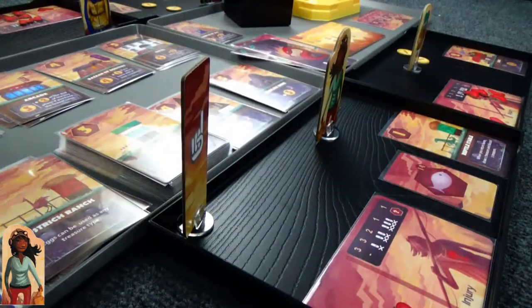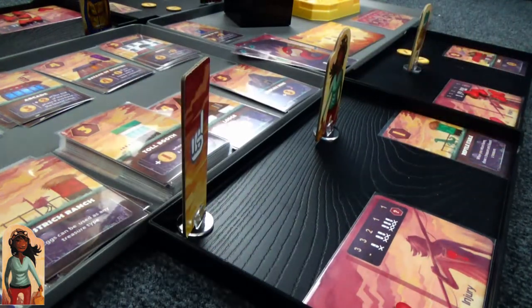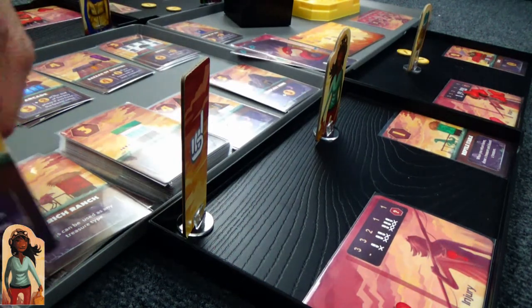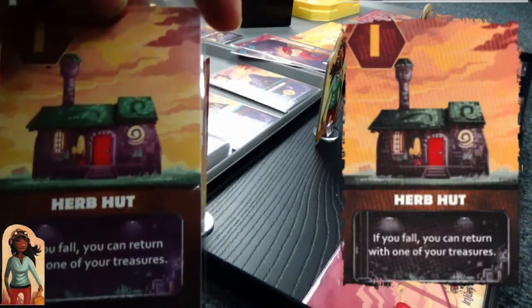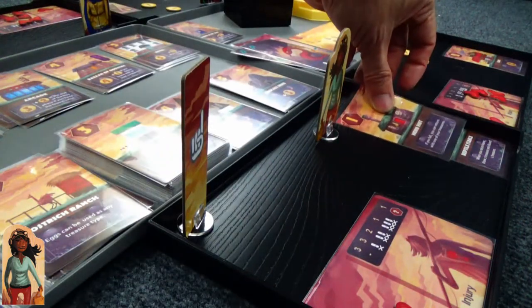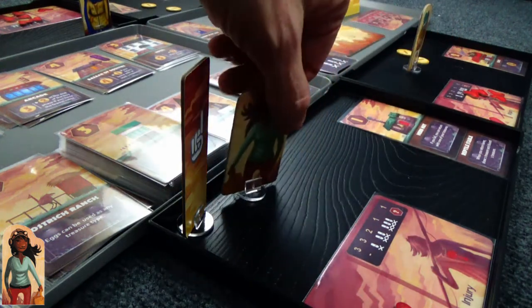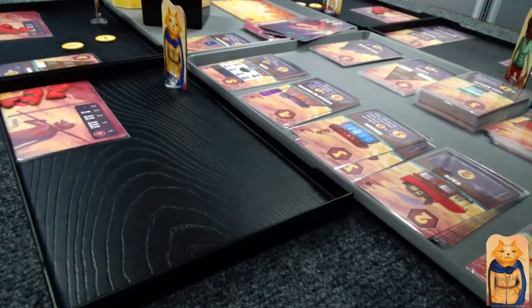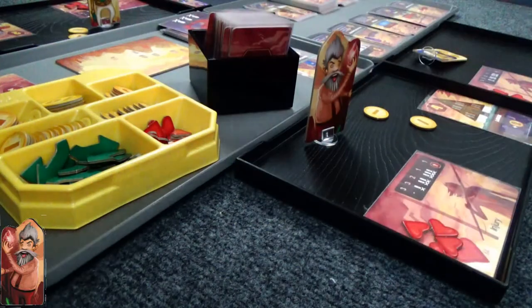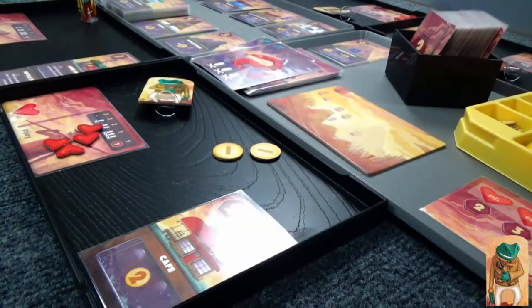We're back to the buy phase, and the only one with a resource is Goggle Girl. She's going to spend it and buy an herb hut. So if she falls — basically if she dies — she will bring home one of those resources. So she's guaranteed to have one resource, and she can draw an extra and swap it out. Everyone else is going to go ahead and pass because no one has any money.